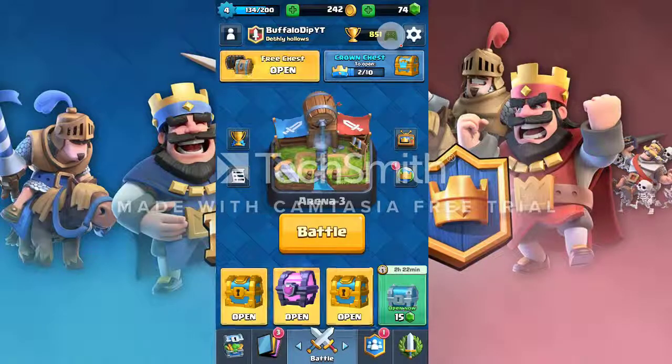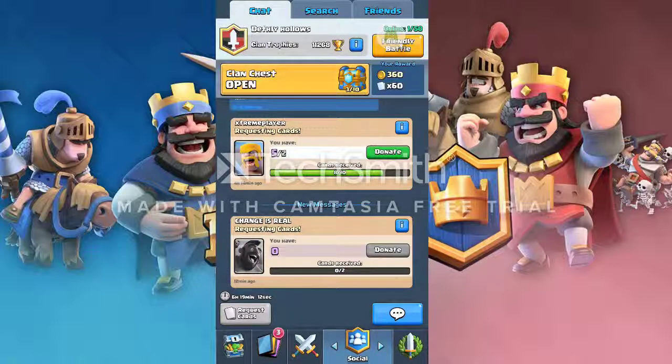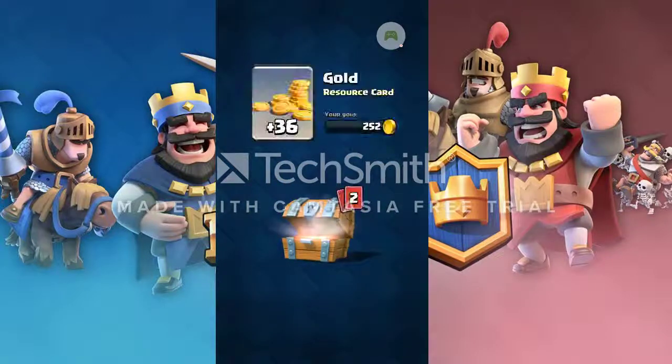Alright, what's going on guys, back with another video. As promised, I managed to not accidentally click on my super magical chest. That's down at the bottom. We have a bunch of other stuff to open: two gold chests, a free chest, a super magical, and the clan chest that my clan has earned. Let me donate two cards here. Today's video I'm going to focus more on the deck I'm using, show you some replays, and I have a request to add a new tip.